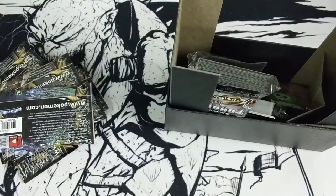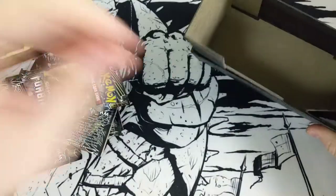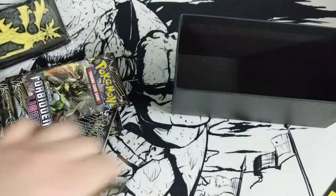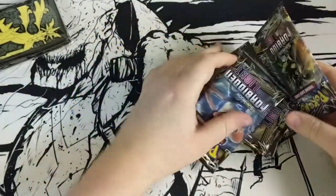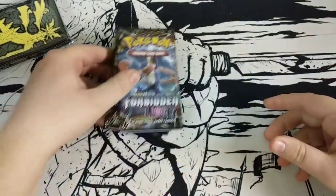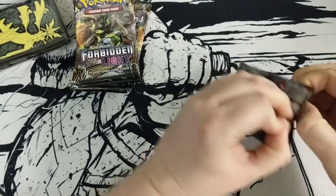Enjoy that code! Look at this nice sleeve — a little sleeving action there — tokens and dice for you to roll some energy when you need it. All we need, folks, is this right here. Really excited — this is going to be the biggest bunch of Forbidden Light cards I've opened so far. Let's start cracking in!